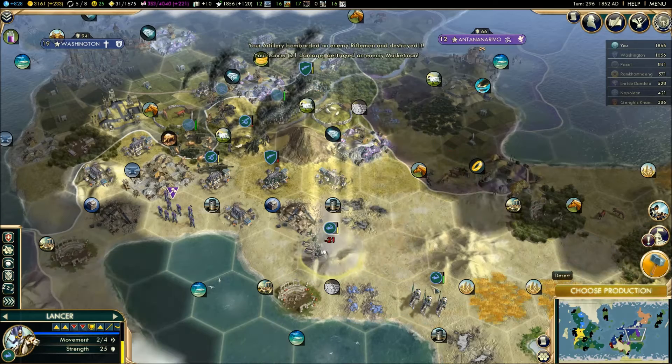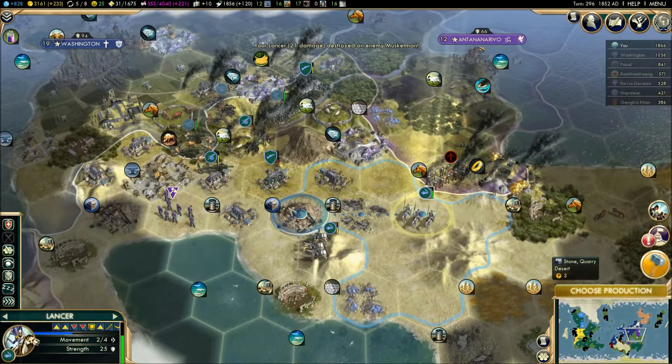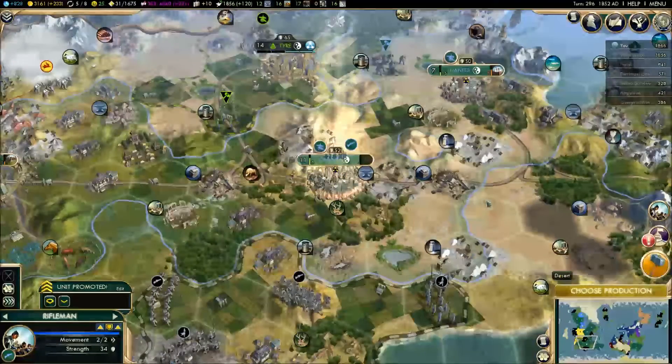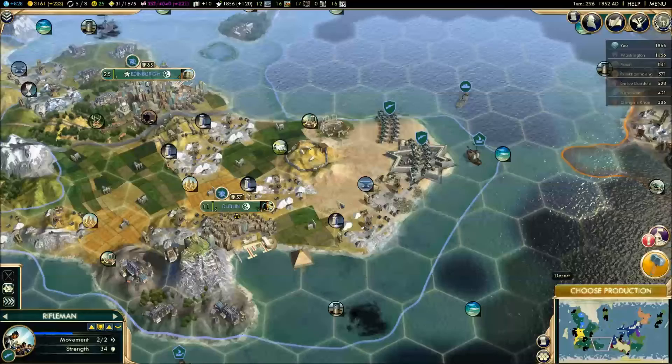This guy can probably finish this guy off. We don't want to go to war, so move him back here. We do have some lancers too to help the process. We're just going to build tons of units here. What we're going to do is do the open terrain and just send these units here.